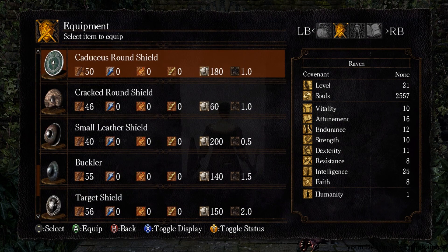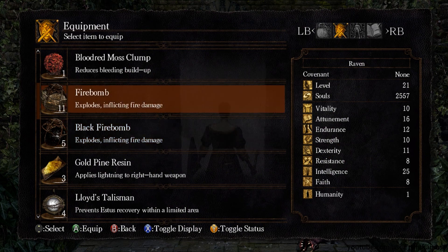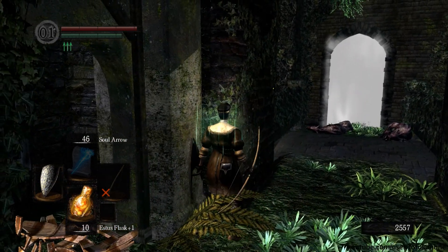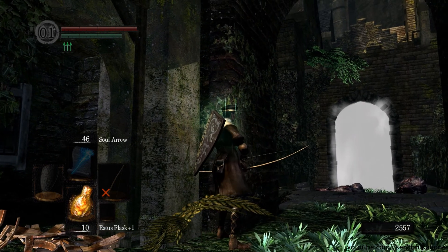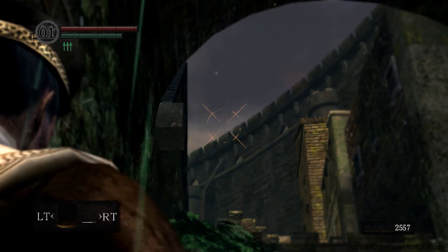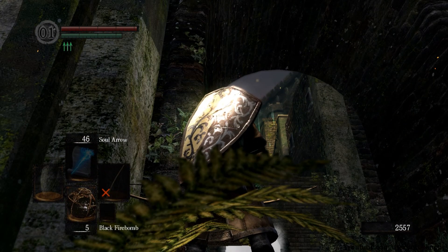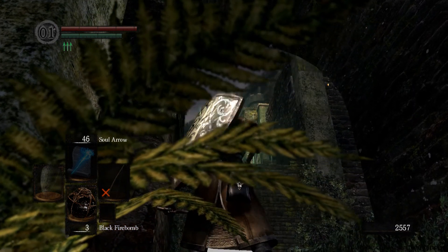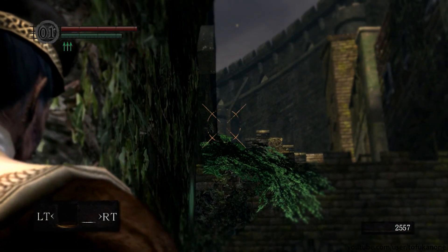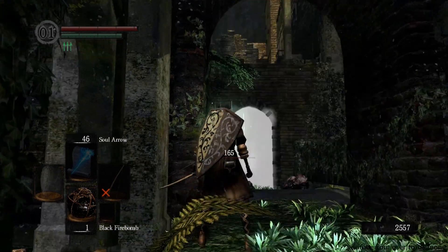If you really can't handle the fight, there is one way to make it very easy. Equip a bow — it doesn't matter if you can't use it, you just need to be able to equip it — and firebombs. You need around 8 black firebombs or 13 normal ones in total. Stand right in this corner here and switch into free aim mode with your bow, then aim for the third crenel up on the battlements on that wall there. It takes a little positioning to get it right. Leave free aim, don't change your camera, and throw your firebombs over the wall to damage Capra. Reset after each throw and rinse and repeat — this way you can get the boss kill without ever entering the actual boss arena.